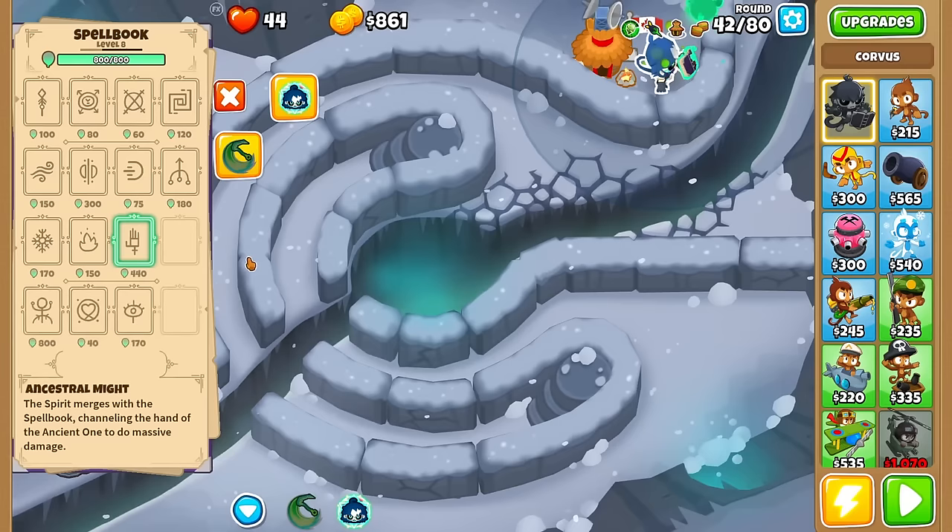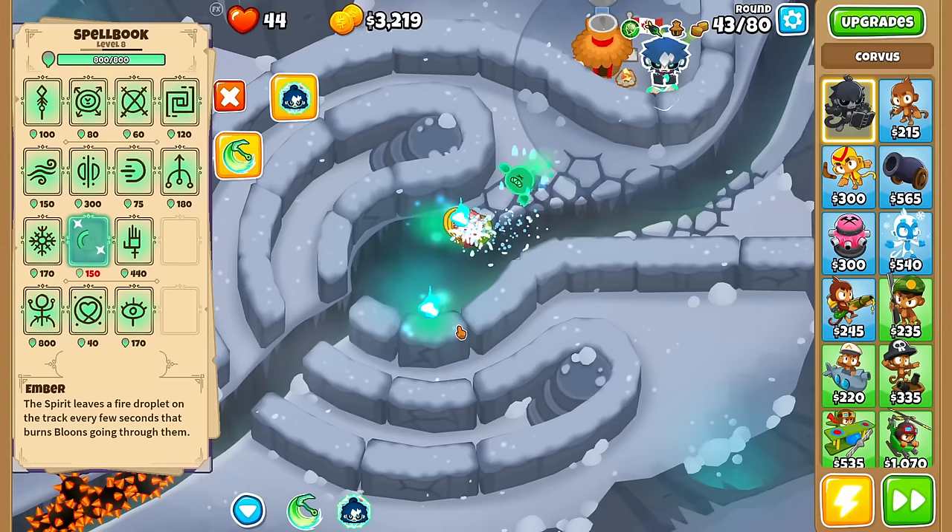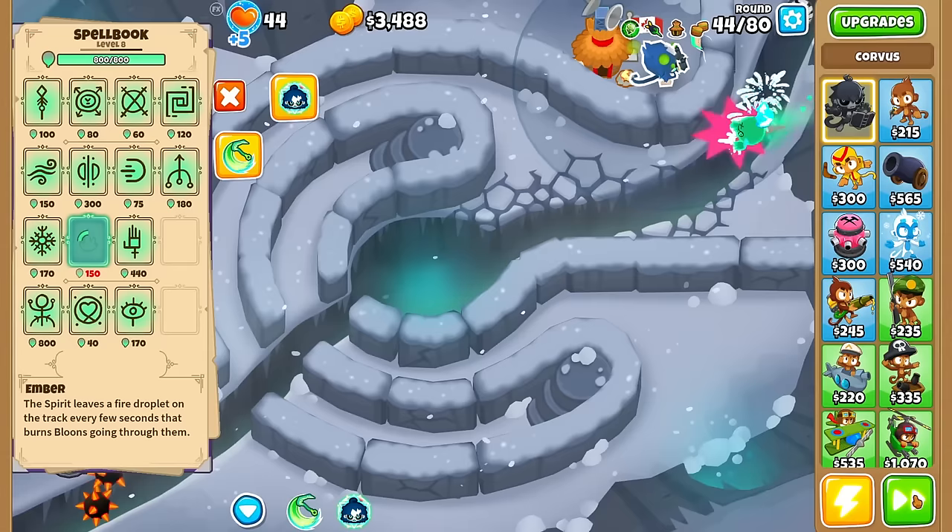We also have a full mana book, so I feel like I should try Ember. Let's cast it and see what happens — it's dropping fire like expected. Wall of Fire, guys. This tower is pretty much just a bunch of existing towers all encompassed in one little green guy.